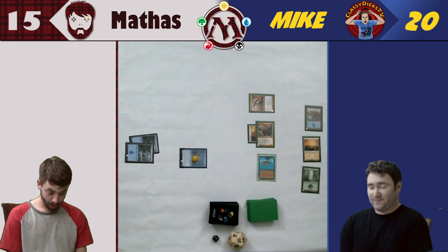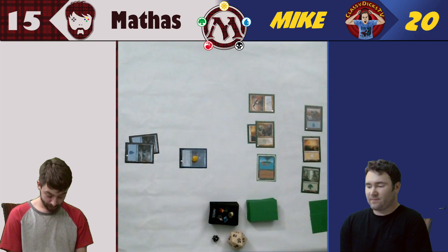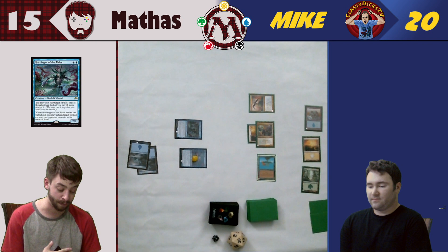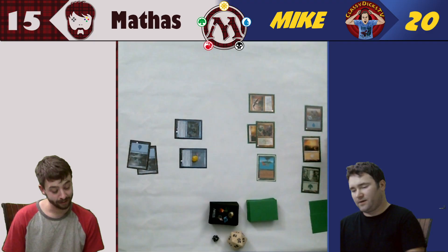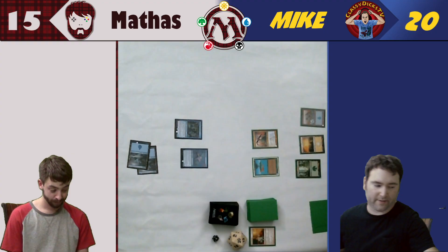Well, this is bad. Two mana — I can do a whole lot with two blue. I will tap two blue and play Harbinger of the Tides. I can pay two more and play him as a Flash, which is an instant. When he enters the battlefield, you may return target tapped creature an opponent controls to its owner's hand. I will return that to your hand. The armor goes to the graveyard. That'll be my turn.